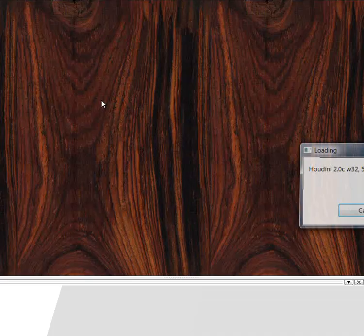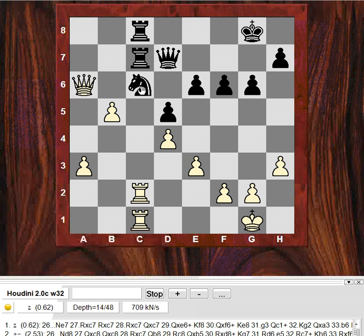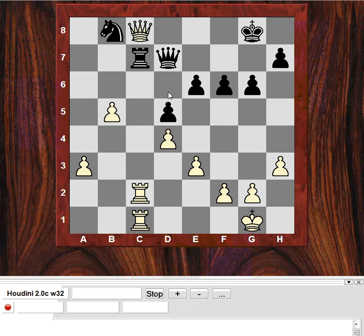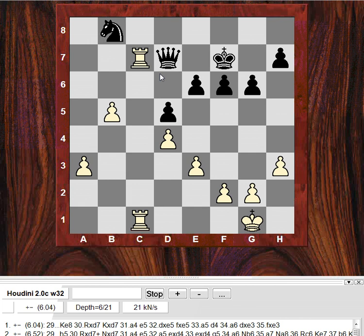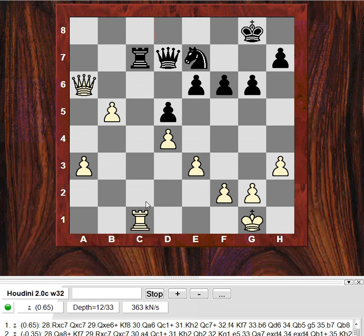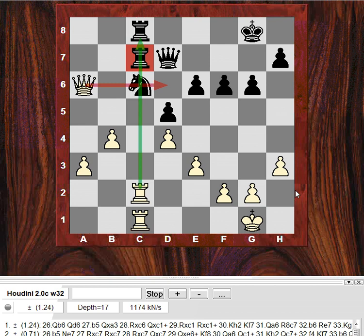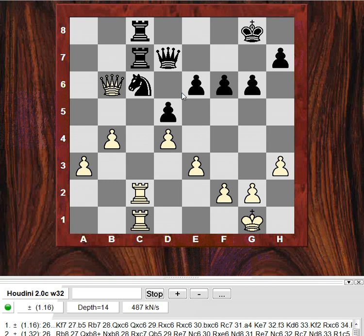If white plays b5 instead, that might not be as strong because Nb8 might be a reply — though engines also give it as quite good. Actually Ne7 is mentioned rather than Nb8: with Nb8 there's Qxc8, and white gets the queen back with advantage. Ne7 would protect c8, but even then white has an advantage. The way it was played, Qb6 seems to be a killer move — the engine-recommended move. Simple but powerful.